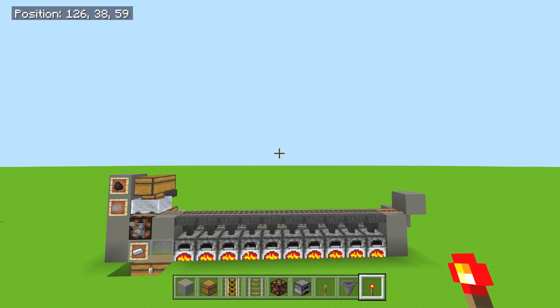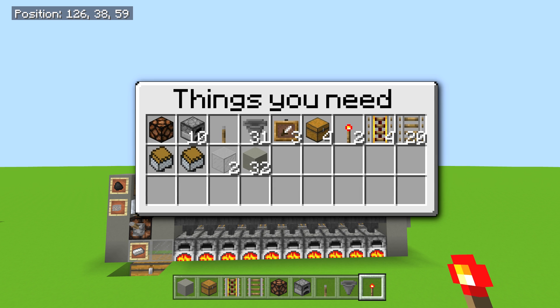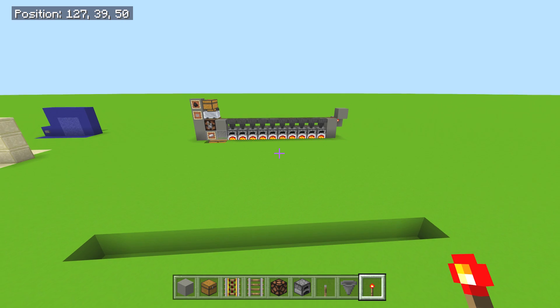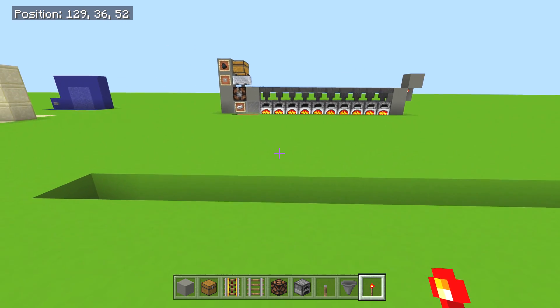You're gonna need: one redstone lamp, 10 furnaces, one lever, 31 hoppers (that's the hard part, but that's not that much — about half a stack of hoppers), three item frames, four chests, two redstone torches, four powered rails, 20 regular rails, two minecarts with chest, two pieces of glass, and bring a half a stack of blocks just for fun.